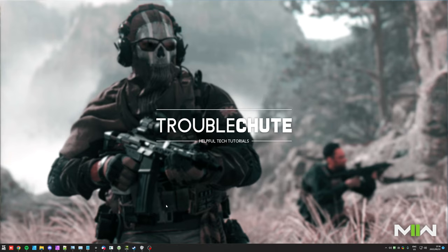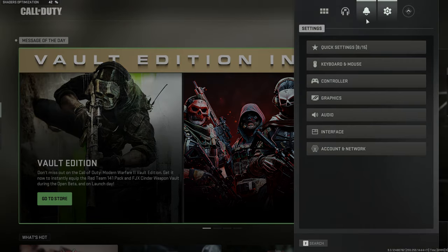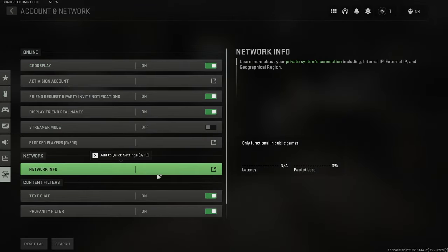First of all, we need to check if your NAT type is actually limited. If you've previously played Modern Warfare 1, then more than likely your NAT type will still pretty much be set to open and you won't need to worry about it. But to check your NAT type, simply fire up the game and on the main menu, click Settings in the top right, then Account and Network, and click Network Info if you're not streaming.